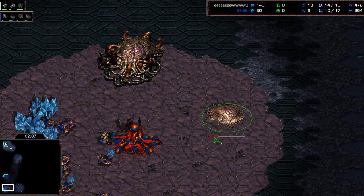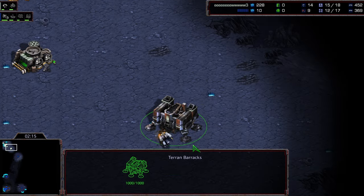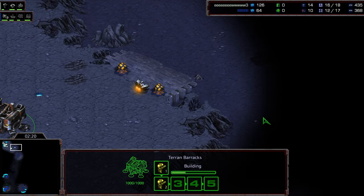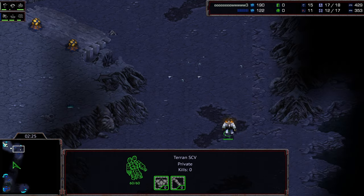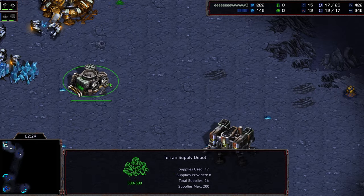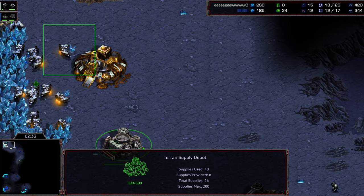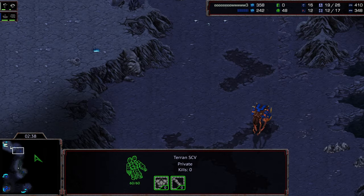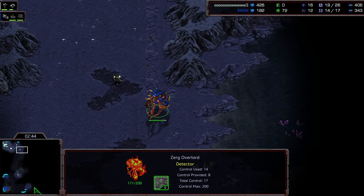If he develops a really good strong eco style, the ability to macro and play in the late game, and continues to have these really interesting aggressive plays as well, he could become a very formidable player. He's going to be opening up with a 12 hatchery getting into his pool and gas, whereas Scan is going to be building a barracks on high ground.